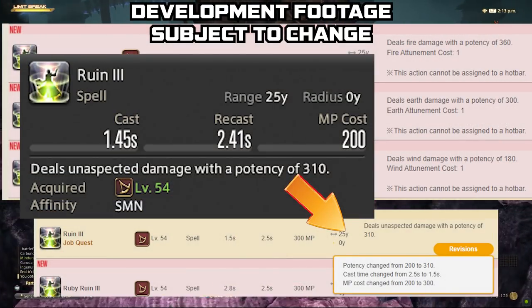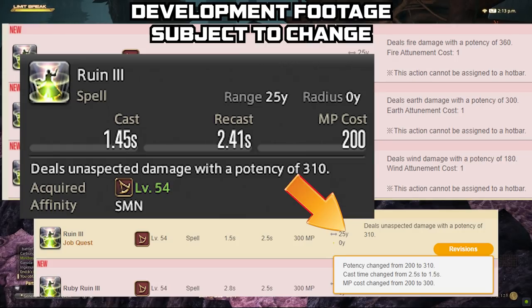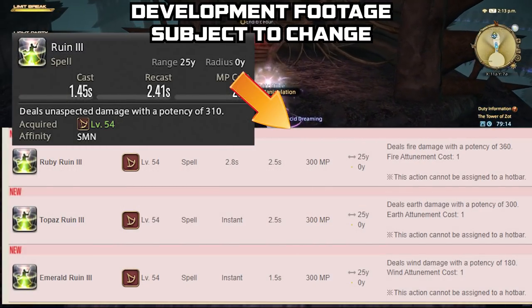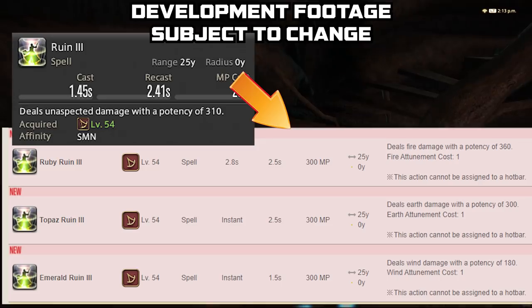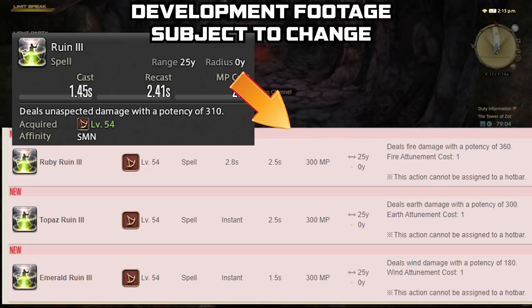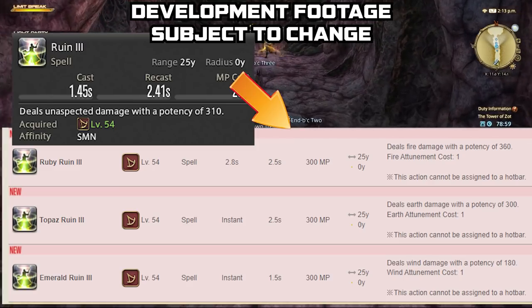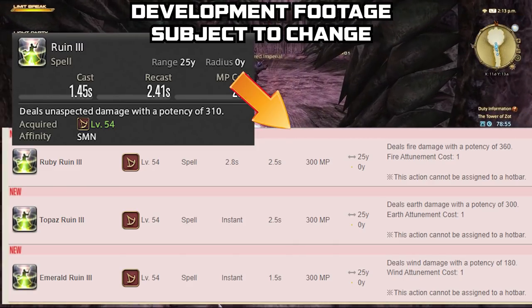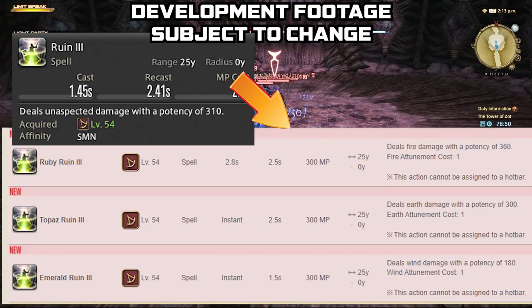Ruin 3 is also getting a faster cast time. Across the board all the Ruins are dropping to a 1.5-second cast time, so you'll have faster casts overall. The exception is Ruby — aka Ifrit — the fire-aspected Ruin, which stays at 2.8 seconds. That's your slower cast. Topaz and Emerald — Titan and Garuda — drop to instant cast, so that effect remains.